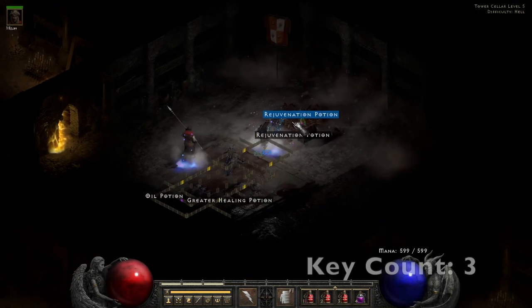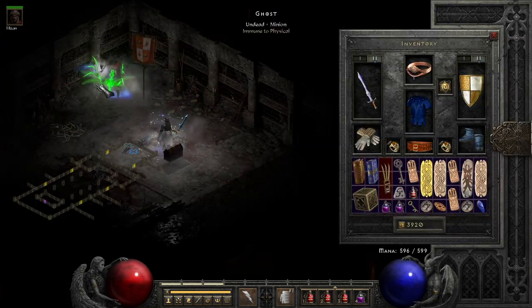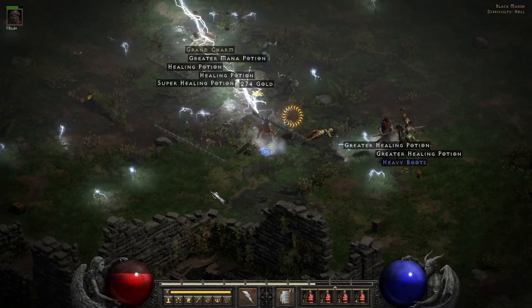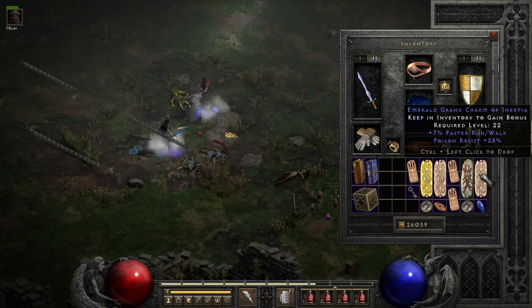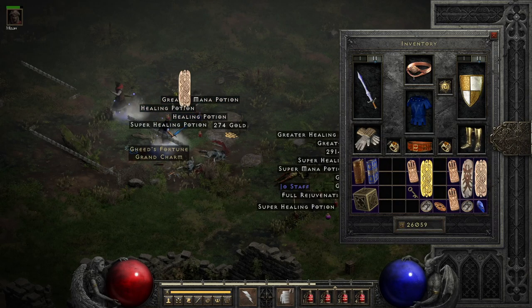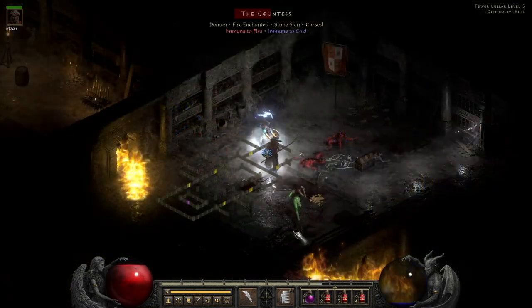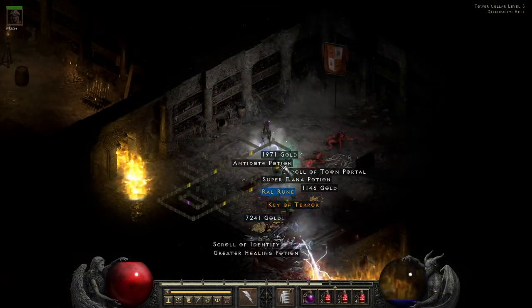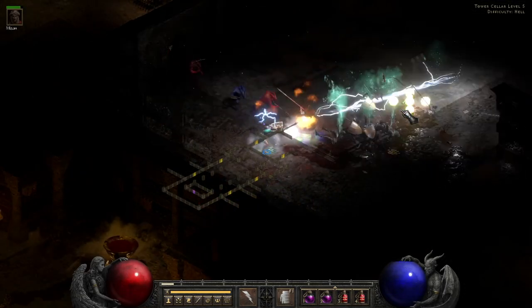Then I find a white monarch, which are very valuable early on because everyone's trying to make Spirit. Then my third key drops on the way into the Countess. We find another grand charm — much better than my first — with 139 life and 36, very very good rolls. And we find our fourth key.